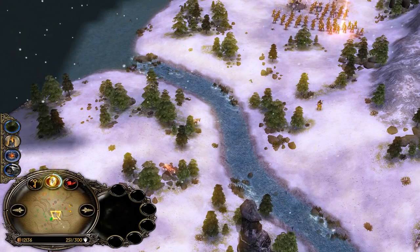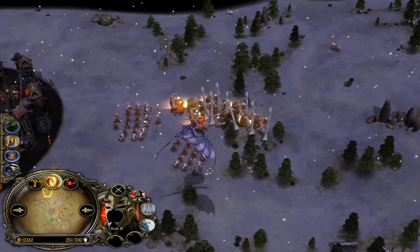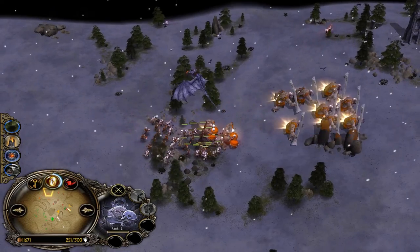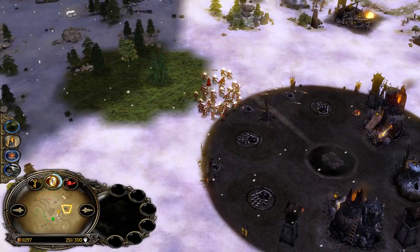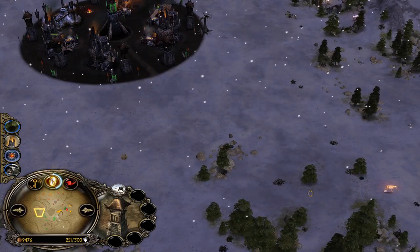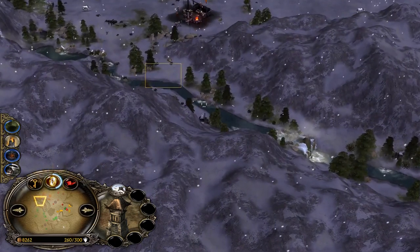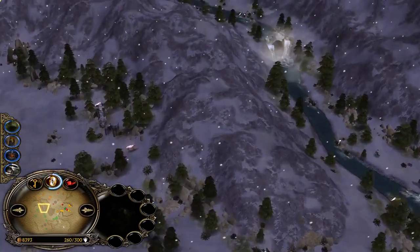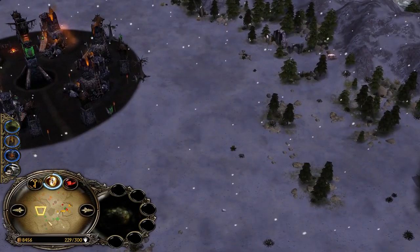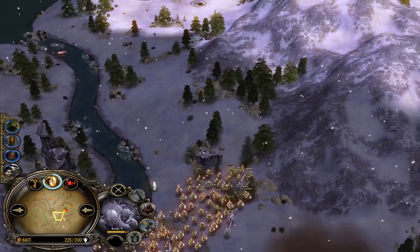Mordor now has the Witch King on the field and is preparing to go ham: two combos, two Drummer Trolls, a bunch of trolls. His target is not green Isengard at the bottom left — which could actually be a great target because he has literally nothing in his camp. The Mordor player could definitely sneak in from this area to attack Farad's camp.